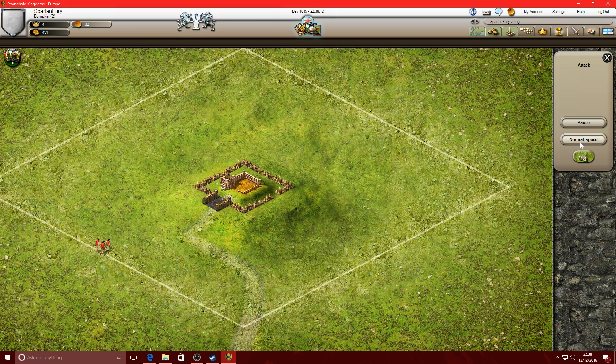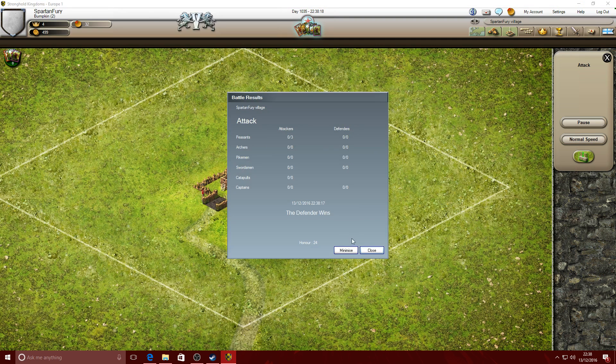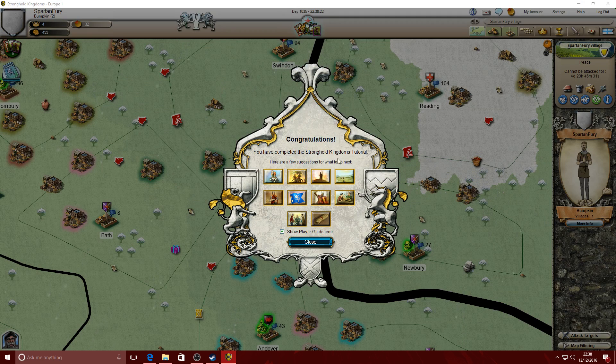Fast speed. General defences - nice. Congratulations, you have completed the Stronghold Kingdoms tutorial! Here are a few suggestions on what to do next: research new technology and boost productivity in the tech tree, rank up, achievements, quests, invite a friend, avatar, coat of arms, reports, parish wall, mail.